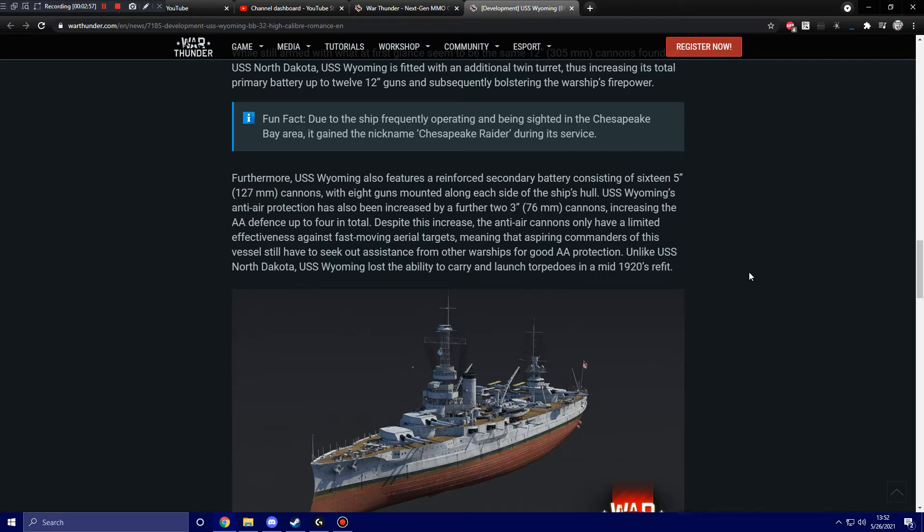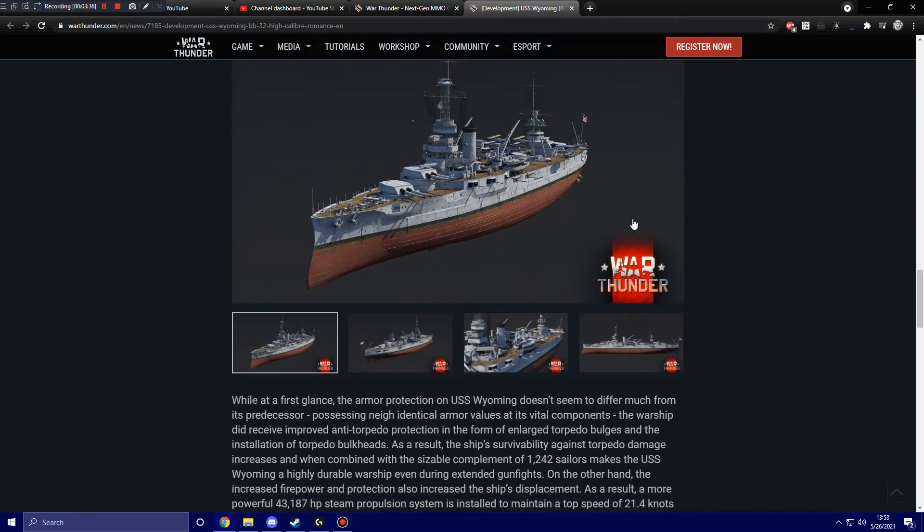USS Wyoming's anti-air protection has also been increased by a further two 3-inch, 76-millimeter cannons, increasing the AA defense up to four guns in total. Despite this increase, the anti-air cannons only have limited effectiveness against fast-moving aerial targets, meaning commanders still need assistance from other warships for good AA protection. Unlike USS North Dakota, Wyoming lost the ability to carry and launch torpedoes in the mid-1920s refit - suggesting they're adding the post-1920 version.